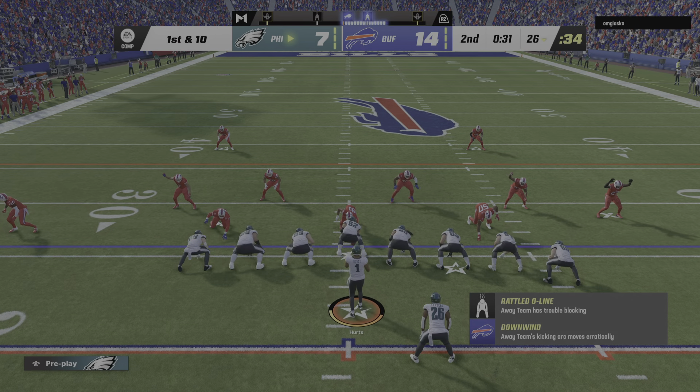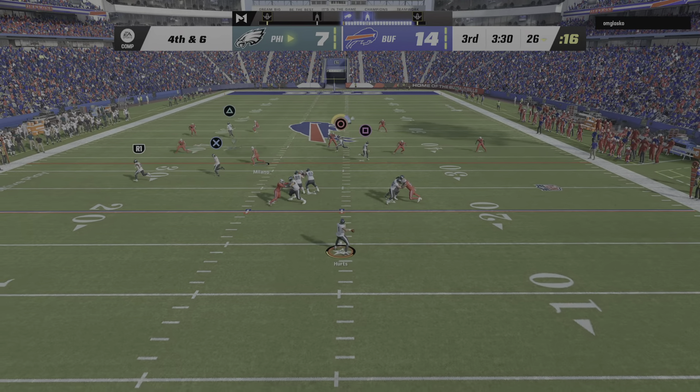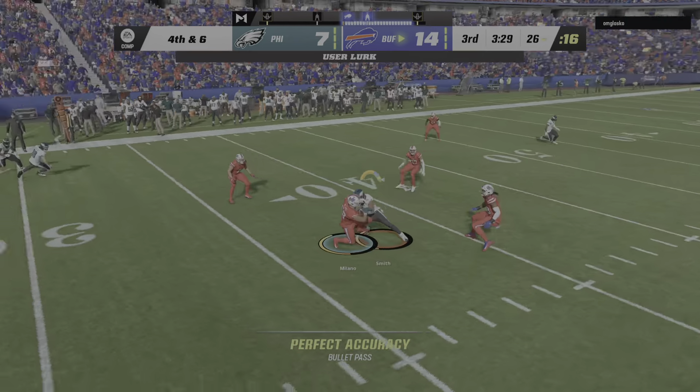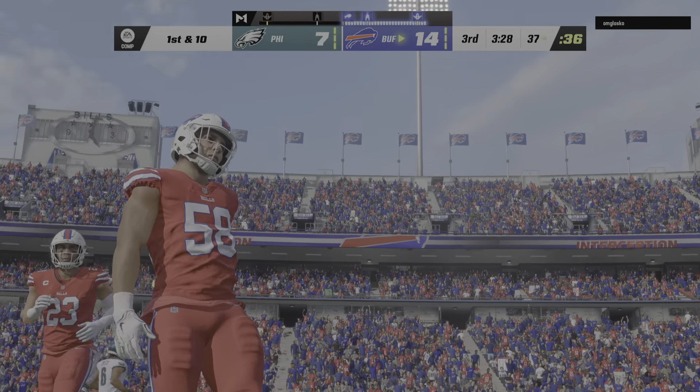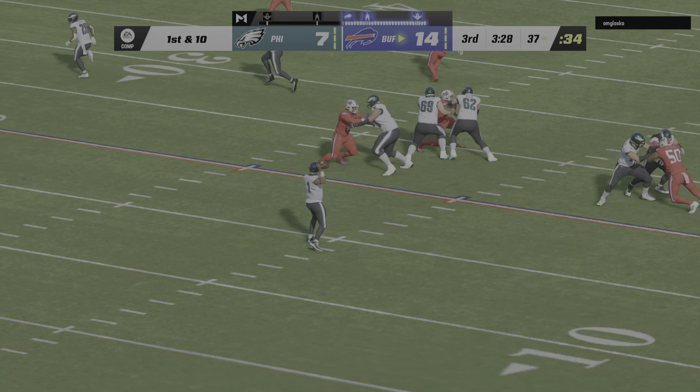He'll lose yardage back at the 23-yard line. Throwing from the gun — it's Hurts — a short one, complete to the tight end, and this will not get close to the first down marker as he's brought down at the 26. Call it a gain of three on the play, and that's going to bring up a fourth down. They're indeed going for it — looking to throw — this time for Smith and it's intercepted! The Bills are going to take possession. Too many of their drives have ended in turnovers already, and we still have almost a full half of football yet to play.